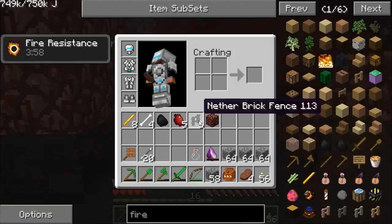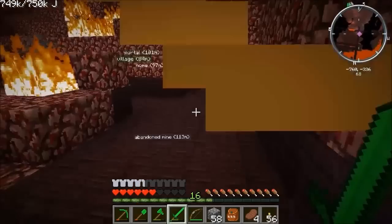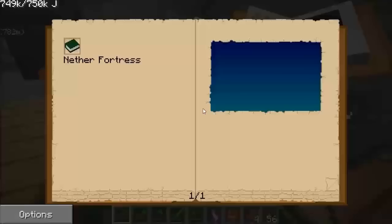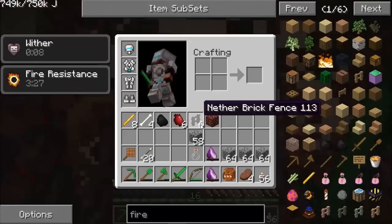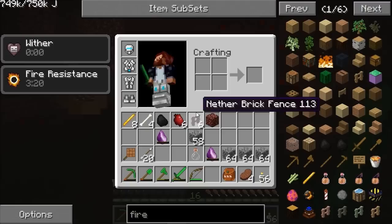I'm getting some decent XP, some blaze rods, and slowly filling up a soul shard. The other thing you can do with soul shards is collect spawners. I should actually get a Wither Skeleton into a shard as well. I'm going to grab another one of these shards — there we go, put that in there. Soul shards only gain souls when you've got them on your hotbar, so you need to have them on your bar when you're fighting.